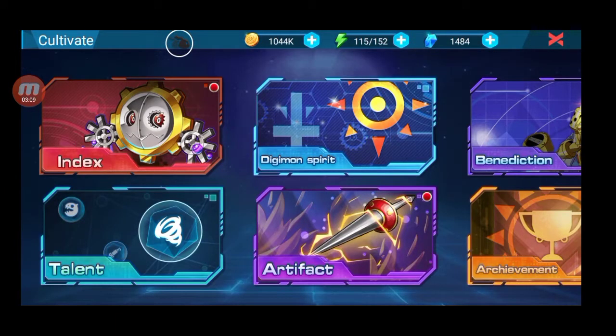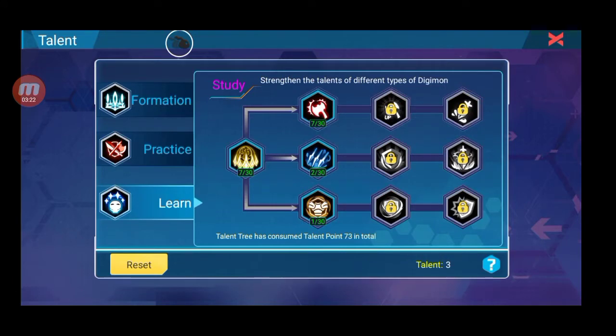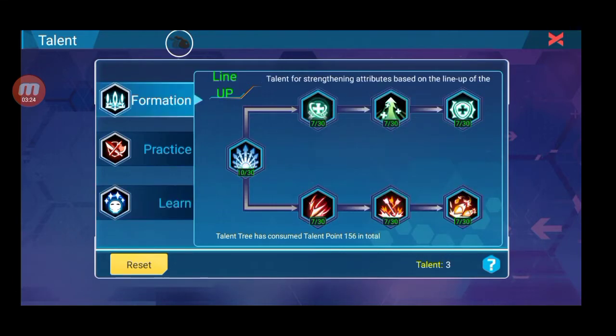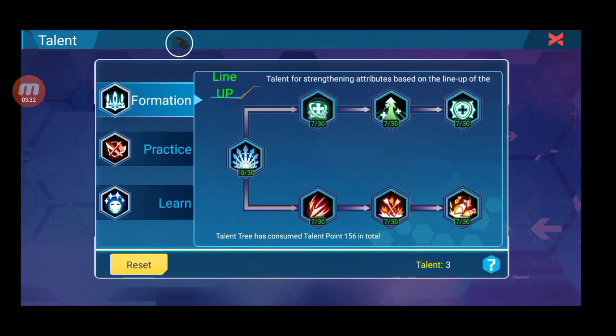Dan setelah index ke talent. Talent paling bagus guys, untuk menambahkan status kalian. Line up di mode semua mode, contoh mode formasi, mode practice, dan mode learn. Disini gue udah lumayan, max 30 gue baru 7. Asal bisa dibuka aja, lo ikutin aja line up gue.